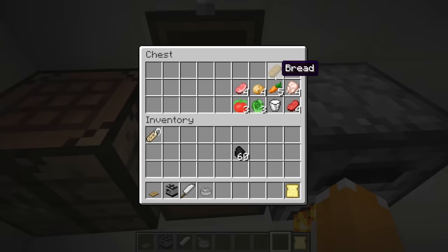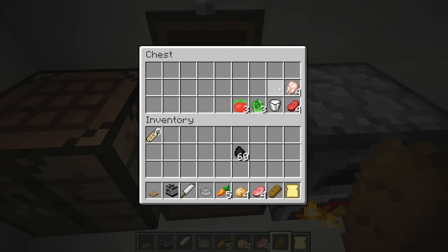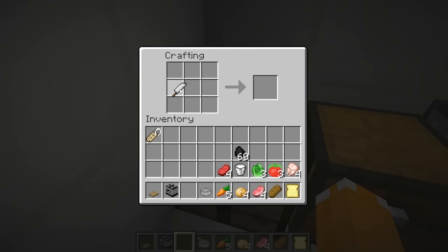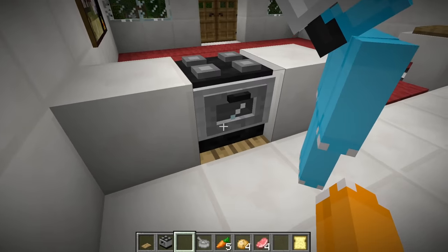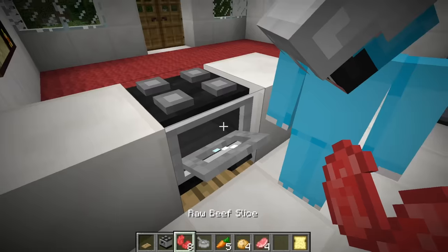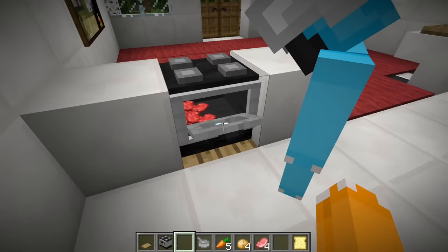So let's grab the rest of this stuff. We got some bread, some raw pork chop, some potatoes, some carrots, some raw chicken, and a bunch of other stuff. Oh my gosh, we have so many things. So what we do is put the knife next to one of the ingredients we want to cut up. So let's cut up the raw beef and boom, we get some raw beef slices. That's really cool. And we open up the oven and put our raw beef slices in. There we go.